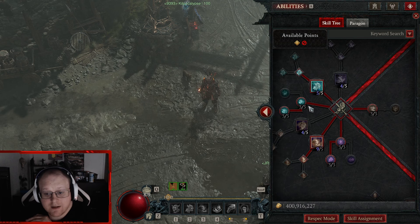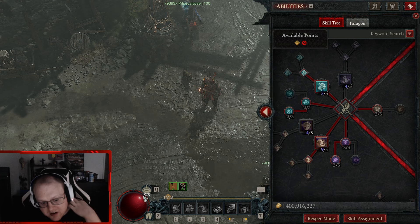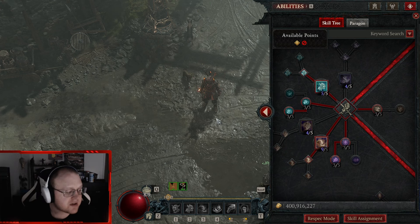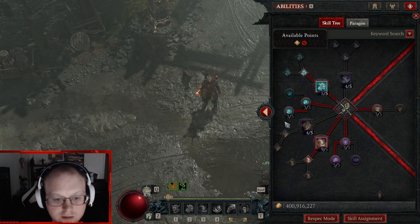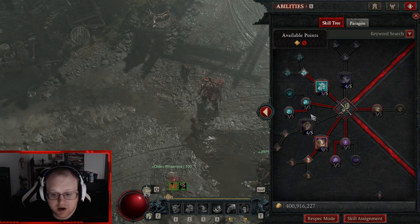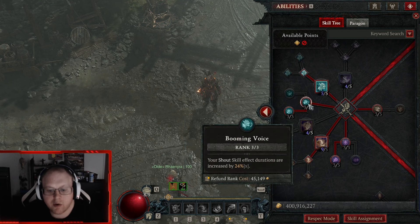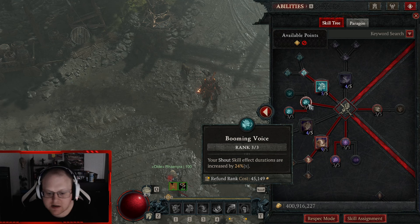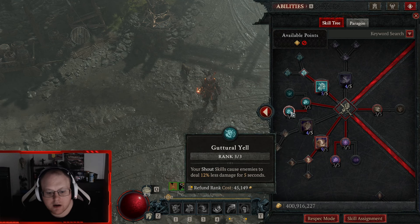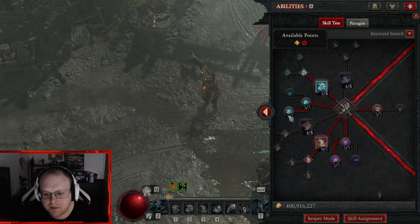One point in War Cry — the point is only to get the next passive: you get four seconds of Berserking every time you press this, which is just more damage. You probably don't even need War Cry in this build but I like it. Swiftness — in Blizzard games movement speed is always the best stat. You want to be faster everywhere.